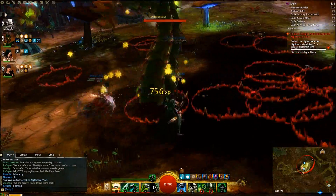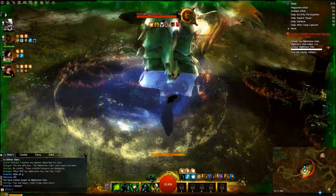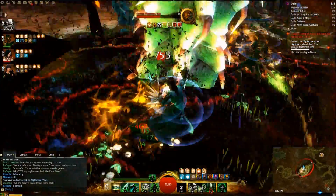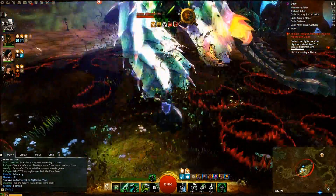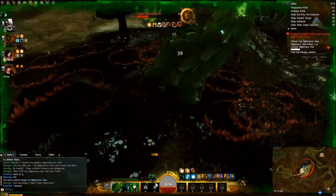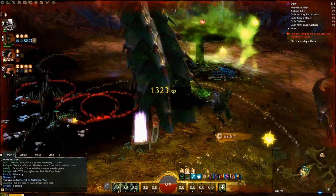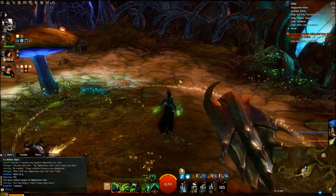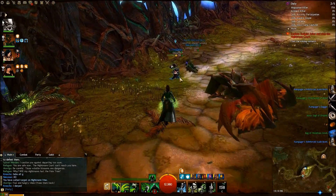Once five of the Nightmare Vines are dead, ignore the last one and go straight towards the middle Champion Nightmare Vine. I recommend everyone stay at melee, or one person at range if you can manage that organization. Once we beat the Nightmare Vine, make sure to collect your Champ Chest and the Event Chest. If you go down, you can revive at the waypoint that just spawned, or wait for your teammates.